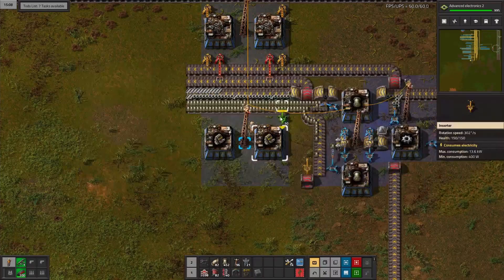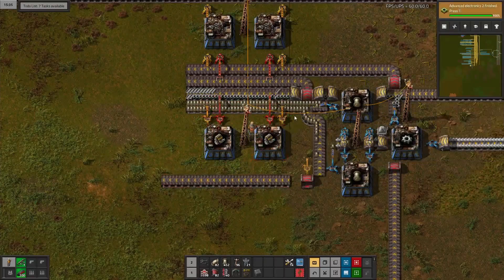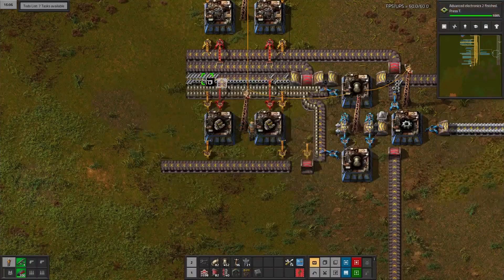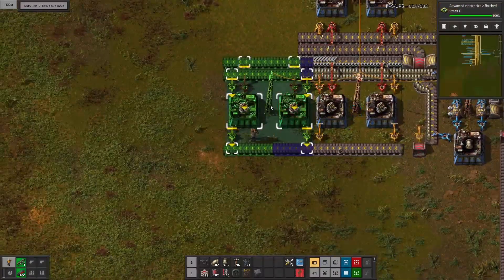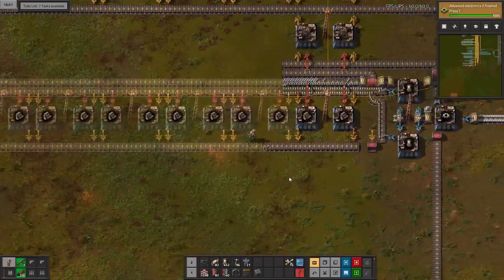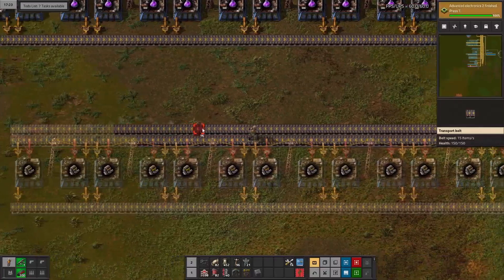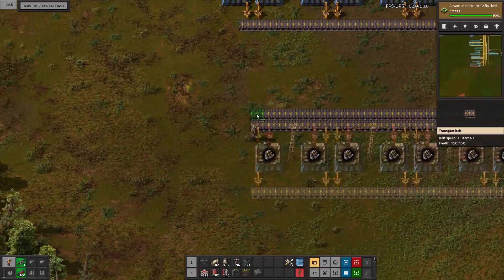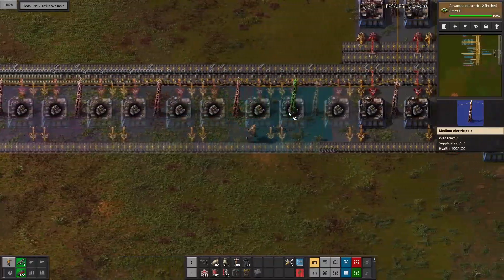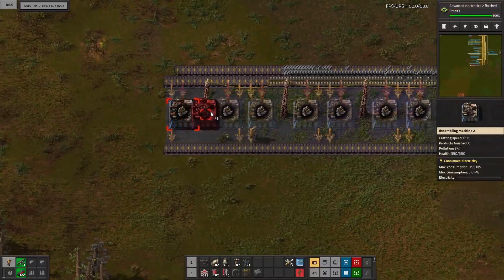Let's go ahead and grab input there as well as input there, and then we are going to be bringing our output up. So how many do we need of these to make two per second? I'm going to need 20 assemblers. Let's copy this setup right here, put that down 20 times. Let's put our belts down first so that we can run across them as we go up. Run back with power poles, bring our engines up, and then run down with the assemblers.